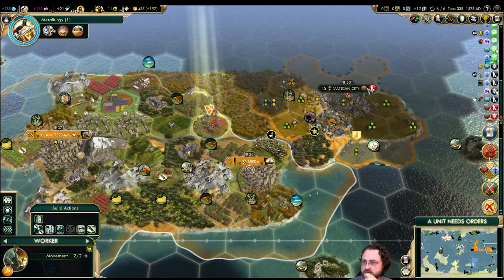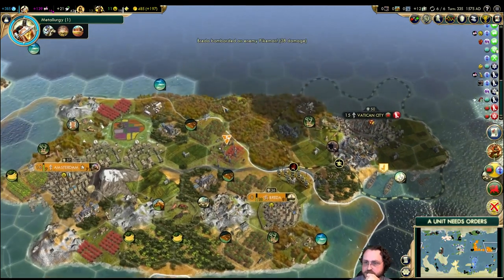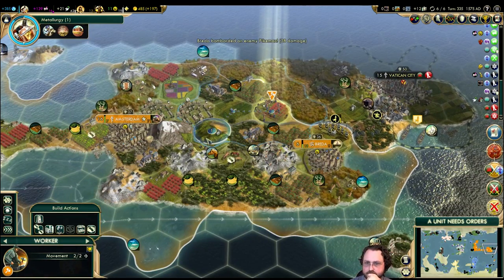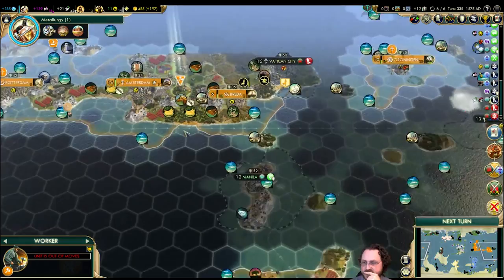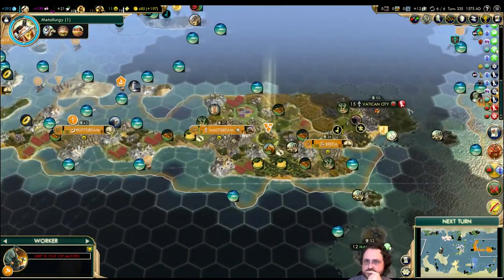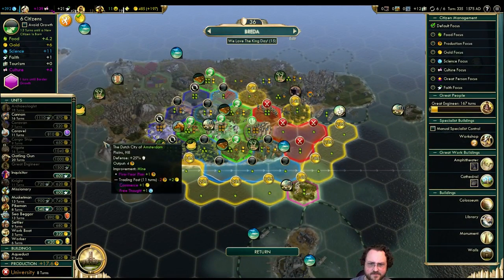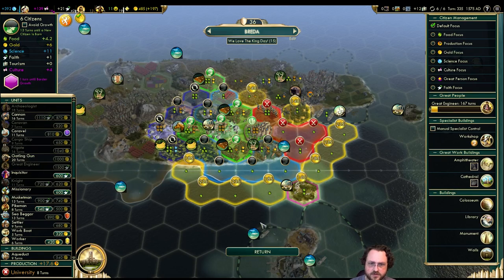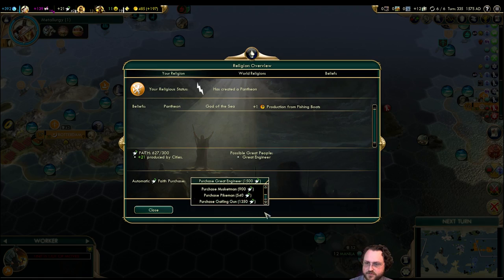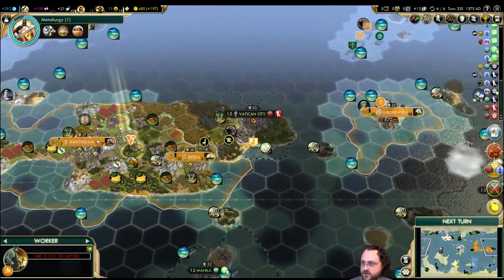Vatican City — that's a little annoying. I don't think we're actually at risk, but I guess that means you have to run away. Is there a military unit I might want to buy here? I can faith-buy a military unit but I'm not going to do that — I have better things to do with my faith. Great engineer — probably the great engineer. I don't have the money for one right now but that's okay.